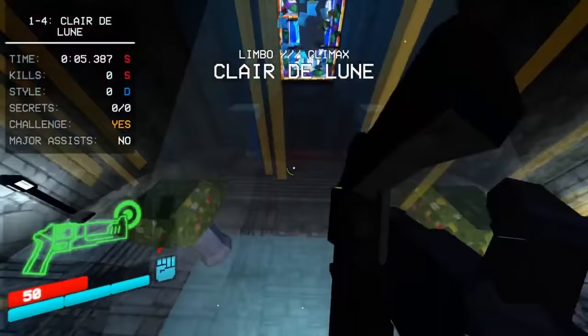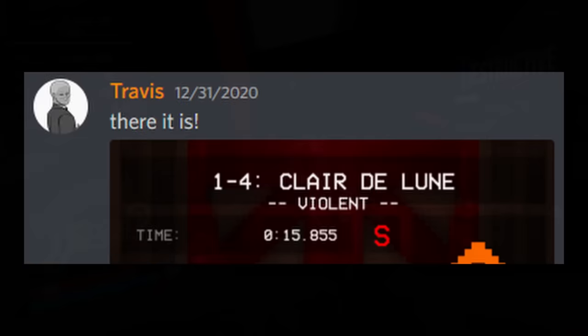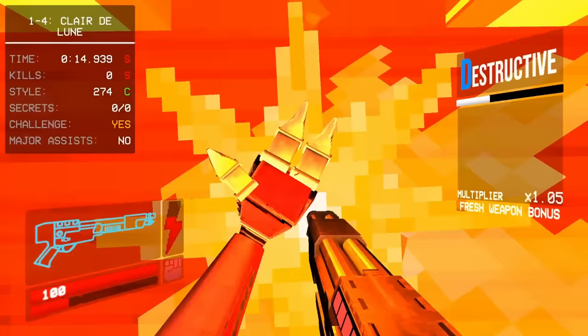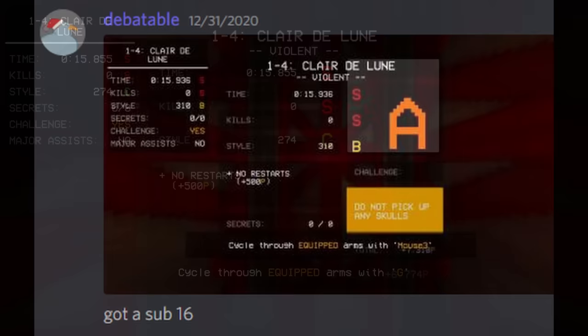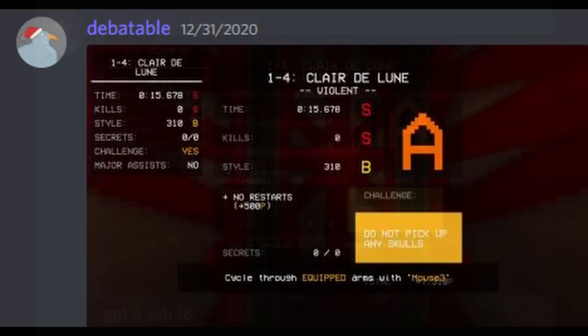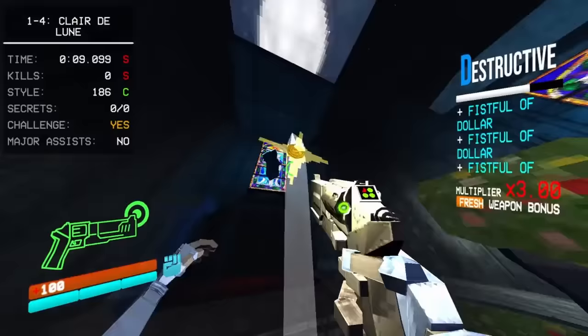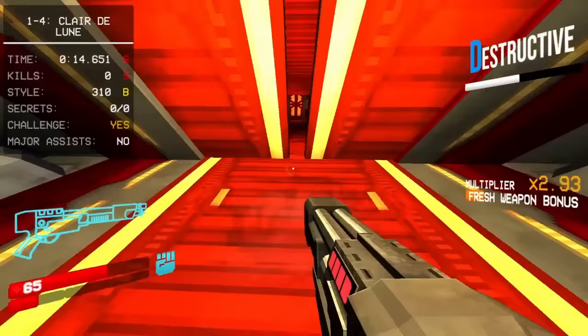Travis was the first to break sub-16 with a 15.855, using his newfound dash jump opening and fast punches, but no core eject boost to grab the arm. Less than a half hour later, Deb joined the sub-16 club with a 15.936, just to beat it in 5 minutes with a 15.678, reclaiming the 1-4 record. This run uses everything known up to this point: the dash jump to start, Malrail to boost the window, double coin punches, moving V2, and the double CE boost to end the level.